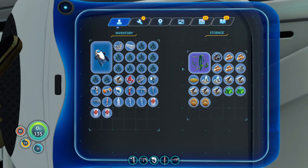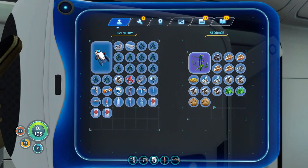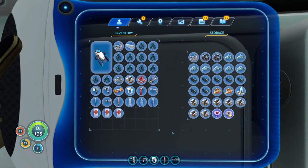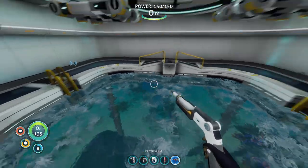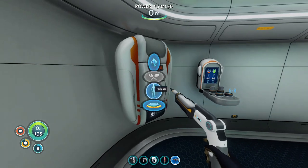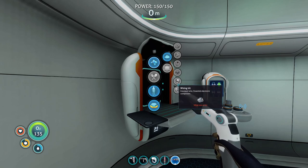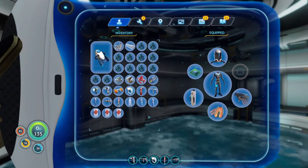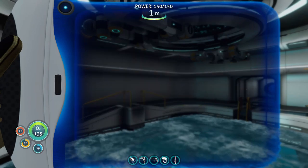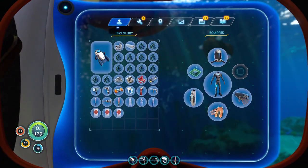We need a wiring kit so we can make the propulsion gun, so let's grab all the silver we can — which appears to be basically none. We got one silver. Let's see what's more important: propulsion gun or rebreather? The wiring kit needs two silver, so we can't make either. Looks like we're going to have to go back on the hunt for some more silver.